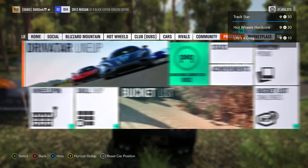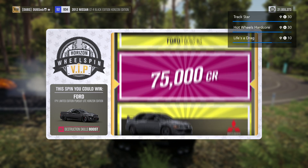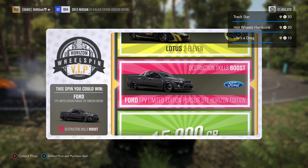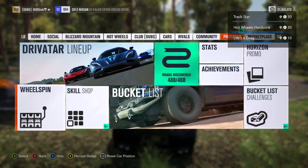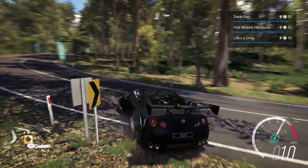Let me do my wheel spin really quick and then I'll finish off this video. Oh, we can get a Horizon Edition car — can you do it? Oh... alright. I love how I talk about never getting anything good on wheel spins anymore, and I just get dropped another Horizon Edition car. Well, I guess if anybody wants to buy that, that's an extra 200,000 credits into my account.